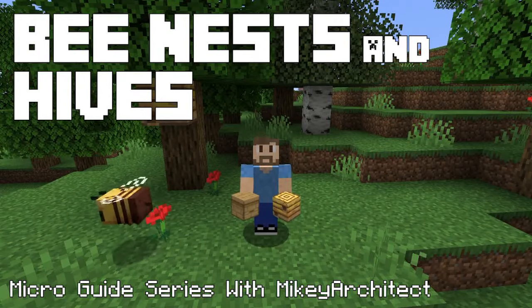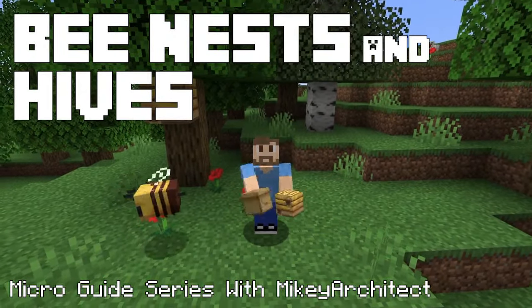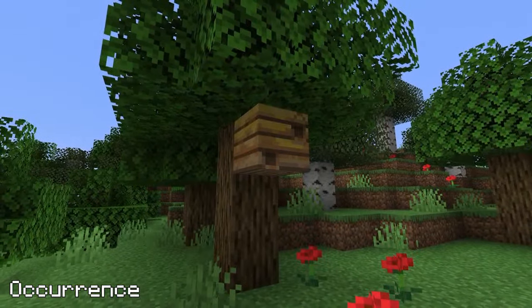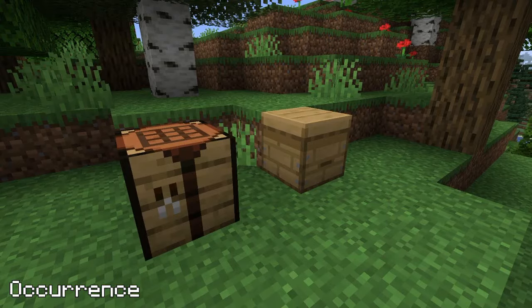Hi, my name is Mikey Architect and welcome to my video about bee nests and bee hives. Bee nests are naturally generated blocks and can't be crafted, whereas bee hives are only crafted and can't be found naturally.